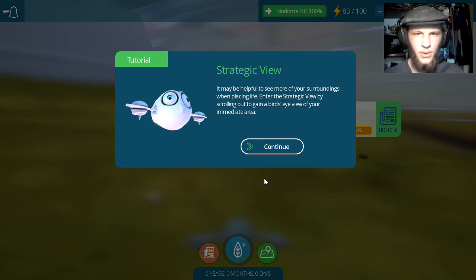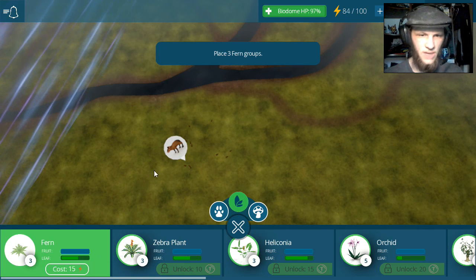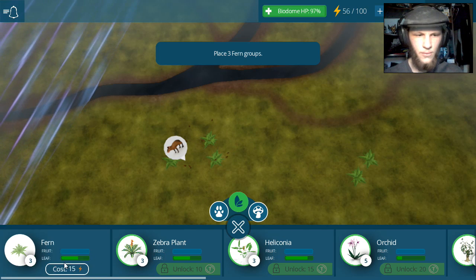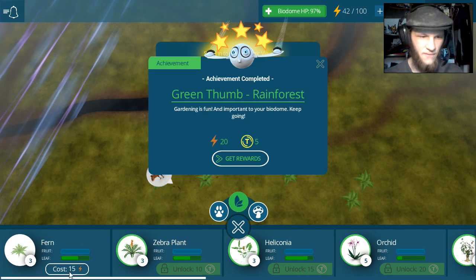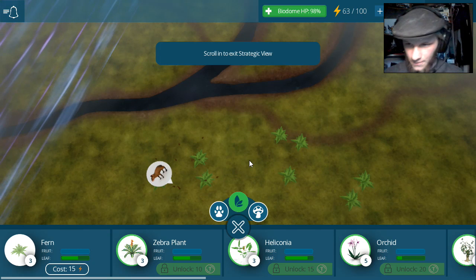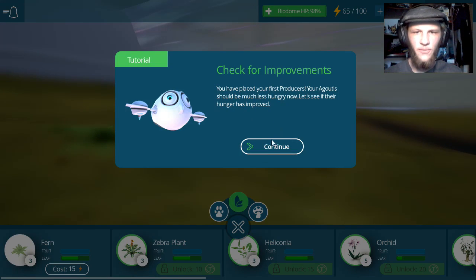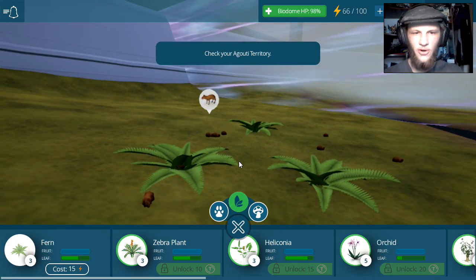Place a producer. Strategic view. So we're gonna need ferns. Lots of ferns. We're gonna fern the hell out of this. Green Thumb Rainforest. Yay! Gardening is fun! Scroll, exit strategic view. Check for improvements. You've placed your first producers. You're a goutist. Should be much less hungry now. Let's see if their hunger has improved. Oh yeah, their hunger is big time improved. Now they're sleeping. They are adorable! They look like giant hamsters — giant guinea pigs with elongated legs.